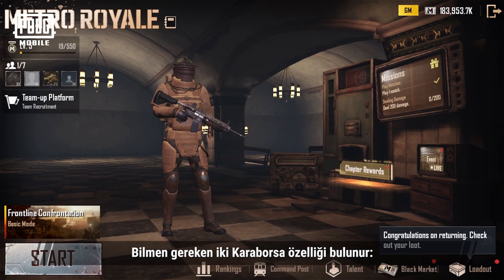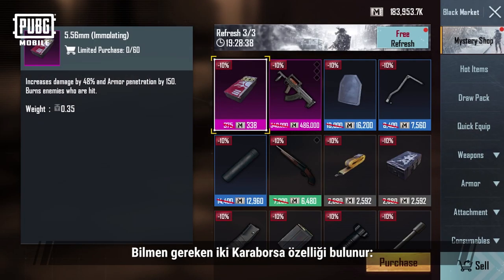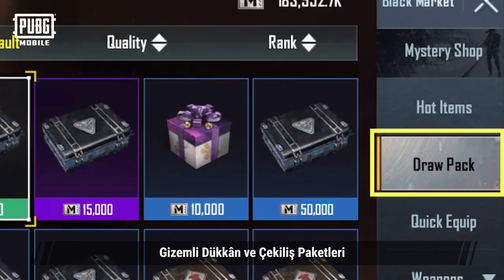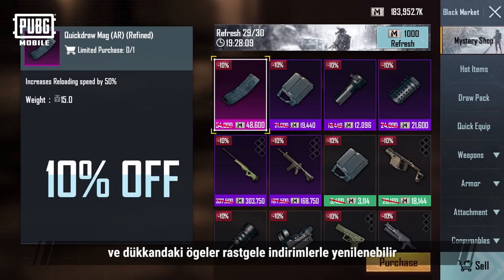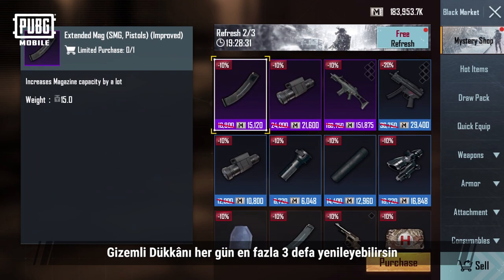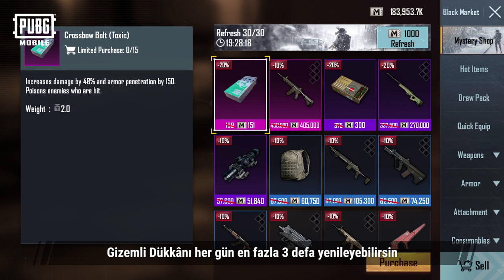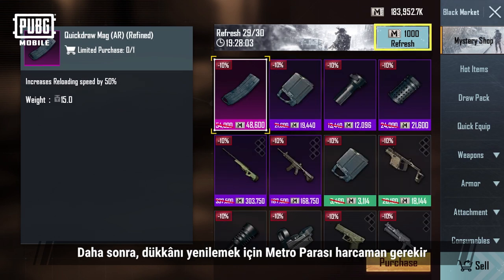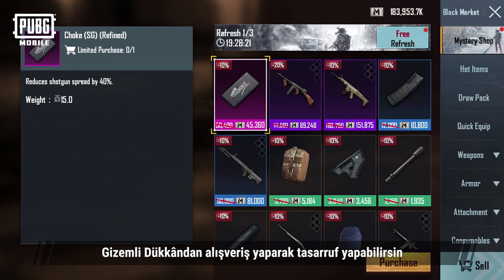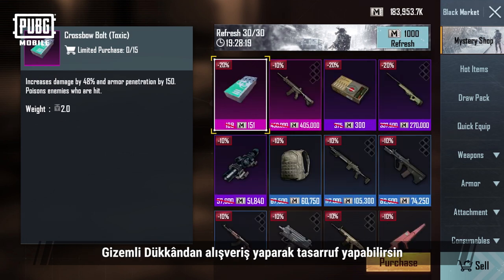There are two black market features you need to know about: the Mystery Shop and Draw Packs. The Mystery Shop will automatically refresh and the items in the shop may refresh with random discounts. You can actively refresh the Mystery Shop up to three times every day. After that, you'll need to spend some Metro Cash to refresh the shop. You can save a lot if you buy items from the Mystery Shop.